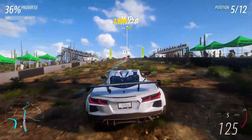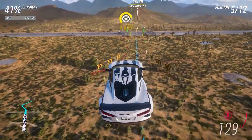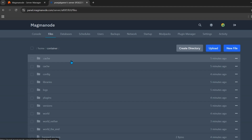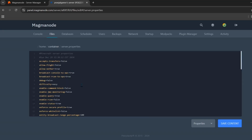If you scroll down, you can see the main console of the server, where you can run a lot of commands. Now, if you want to make this server joinable for cracked Minecraft, you need to change an important setting. Click on the Files tab, where you can see all the files and folders of your server. Find the server.properties file and click on it.